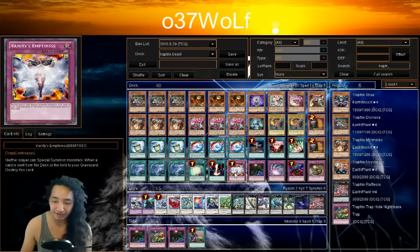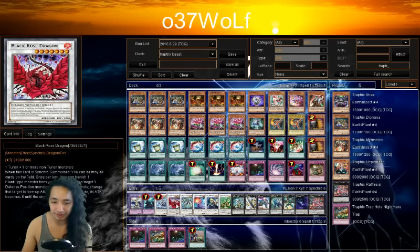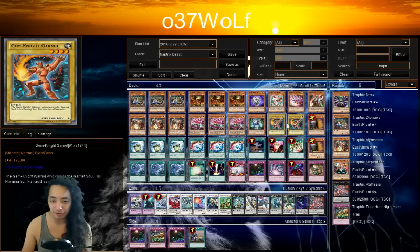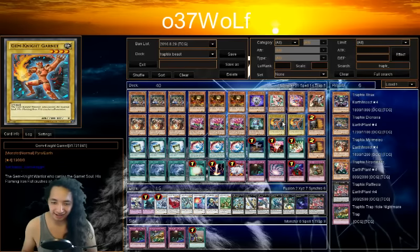Board wipes, Vanity's, and Ogre are here so you have the Black Rose option, which is a big thing right now. You have plenty of Light targets. That's pretty much it — I hope you enjoyed it, try the deck out and let me know what you think. Change it up and thank you for watching!